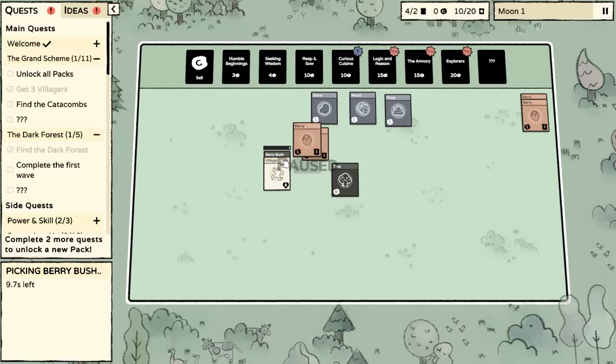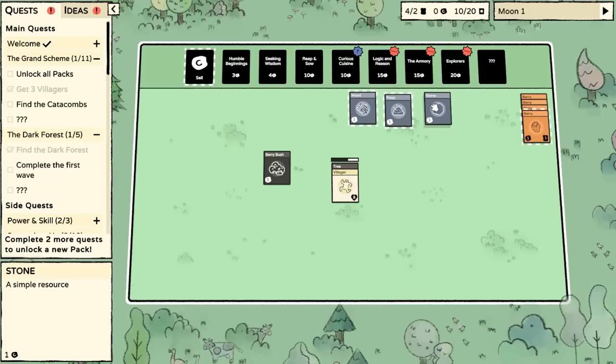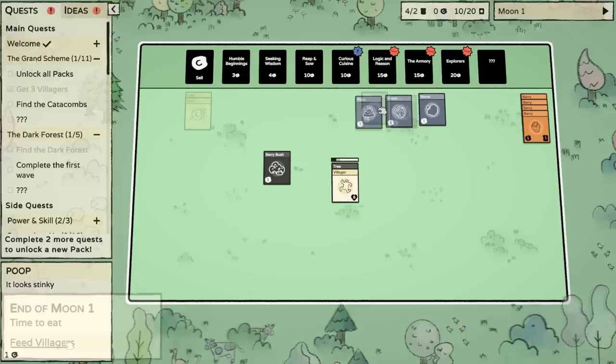Now we've got ourselves fed for two moons. We're only on moon one here, so don't get too far ahead of yourself. Let's work on the tree instead — we can't do any work on the stone. We've got the little dinner bell. It's time to eat — everyone come in for your leg of lamb.